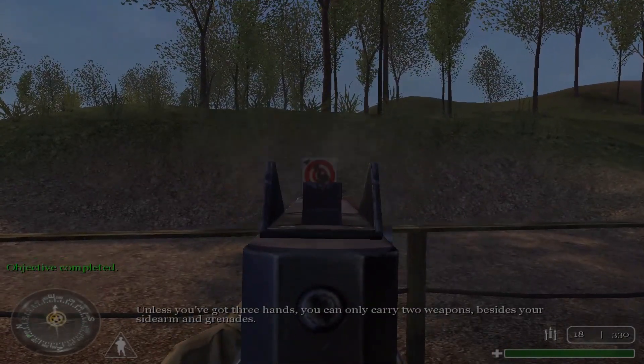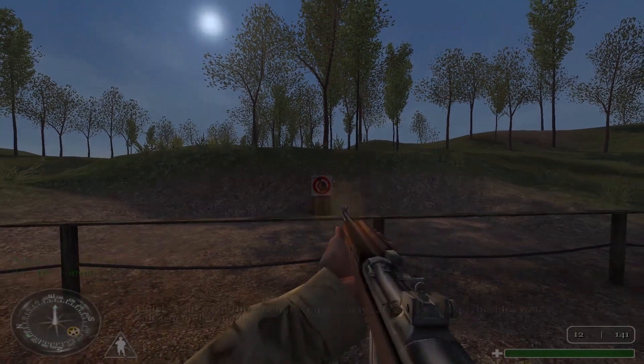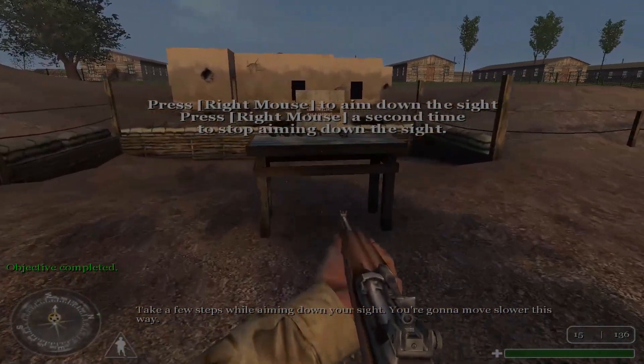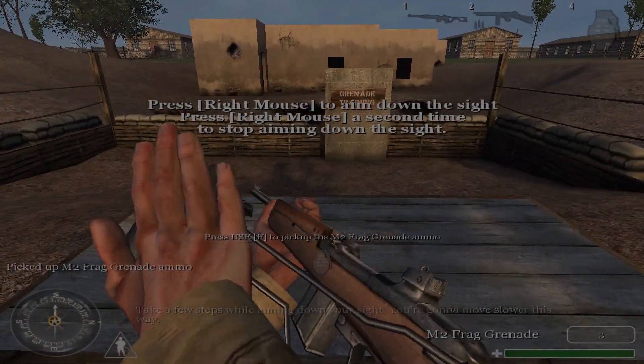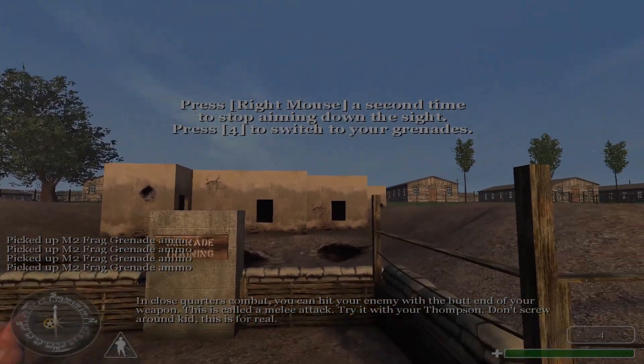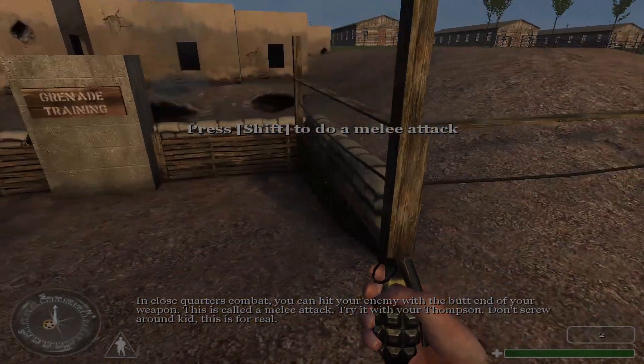With weapons in hand, you can only carry two weapons, besides your sidearm and grenade. You can take a few steps while aiming down your sight, but you're gonna move slower this way. In close quarters combat, you can hit your enemy with the butt end of your weapon. This is called a melee attack.